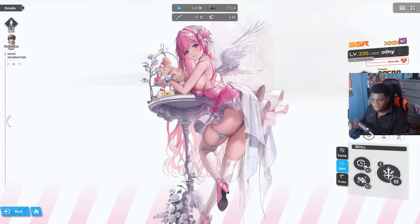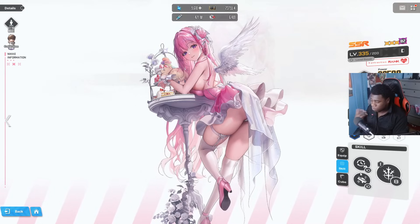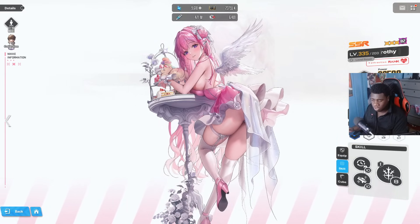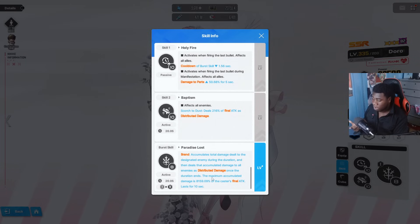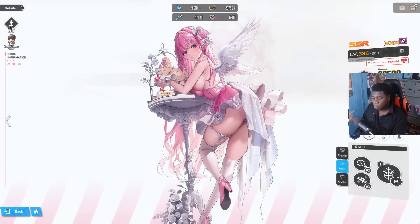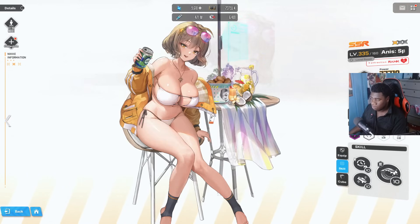Dorothy is still a pretty solid must-have as another go-to burst 1 option, especially for bossing. She has cooldown reduction, increased damage to parts, and her biggest feature is her brand effect — essentially dealing bonus damage to enemy parts, mainly bosses. She's more of a bossing character but is a solid go-to burst 1 option.